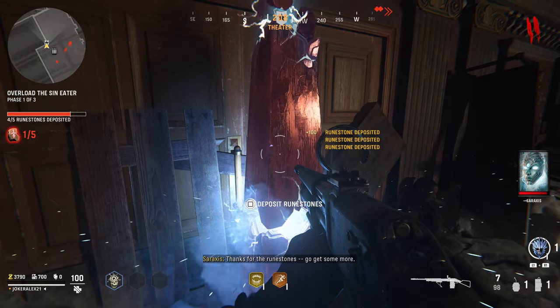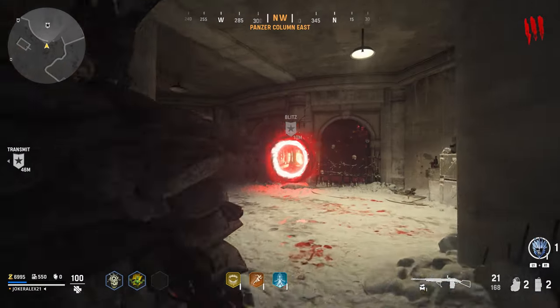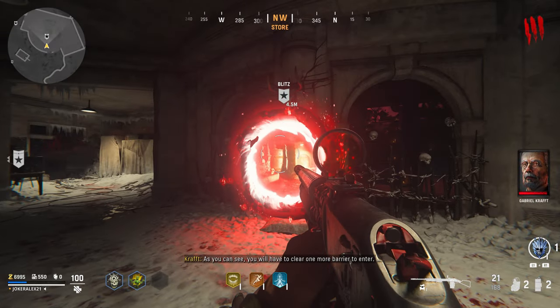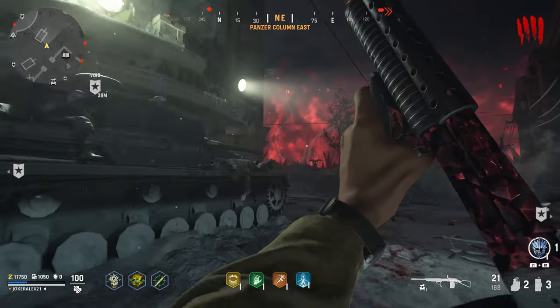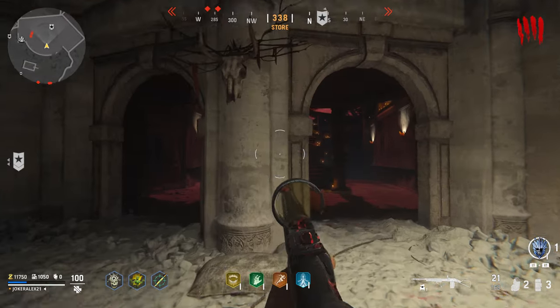This is where the quick revive fountain is. After you've completed that objective and come back, you will then need to activate the portal objective over by the store area and complete that as well. Once you've done that objective and returned back again, you will now have access to the brand new area in Doranfang, which is Von List's office.